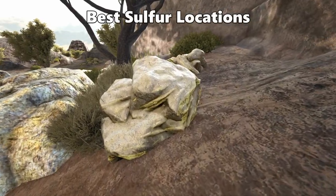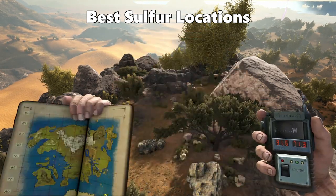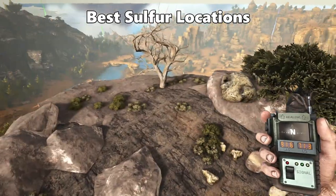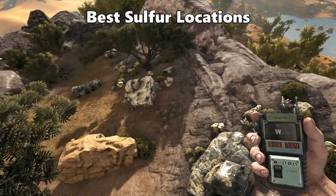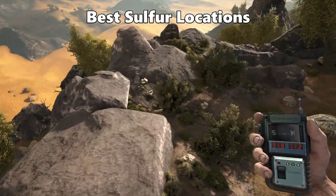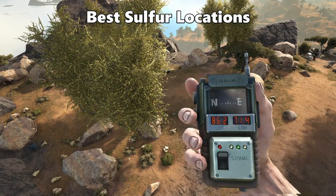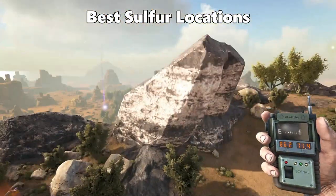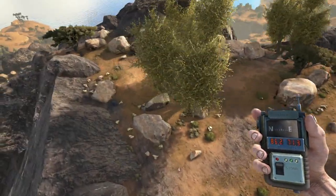Next resource is Sulfur. This first location is on top of a mountain at 91.6 latitude and 71.3 longitude — we've been here a few times already. You can see lots of sulfur rocks down there and some more on the edge. Going further down there's more scattered around the edges along the pathway. The second sulfur location is at 86.2 latitude and 71.4 longitude, on the mountain opposite, and at the top there is a lot of sulfur rocks.